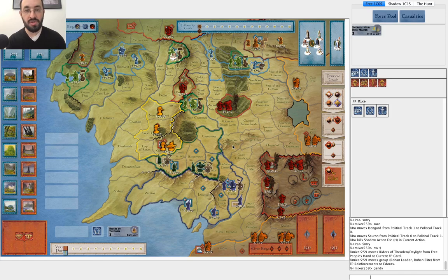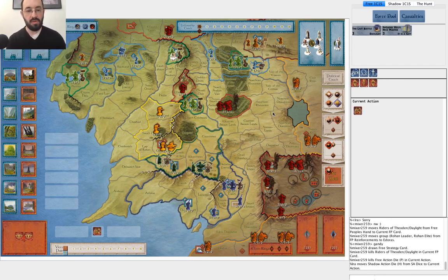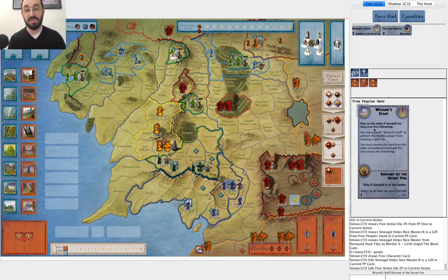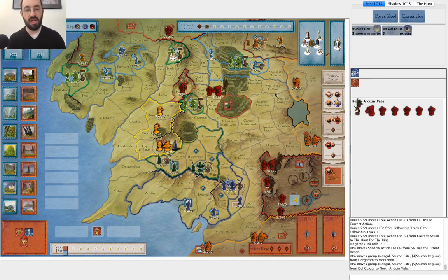It's always good to draw strategy cards early so he can try to get Scouts, which is another good way of defending this stronghold. Or if he can get a regular into Old Forest Road and I end up attacking up here, he can get that regular in. The Last Battle is not particularly useful right now, but Daylight is a great combat effect. We continue with a fairly standard first turn. He plays Smeagol Helps Nice Master, draws a card, and did it in the proper order — using the Palantirs first then moving. He drew Wizard Staff, which is a great early draw given that you have Gandalf. A perfectly nice first turn, and I start moving my armies.